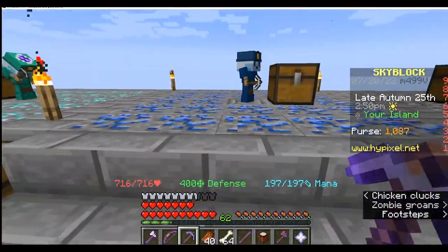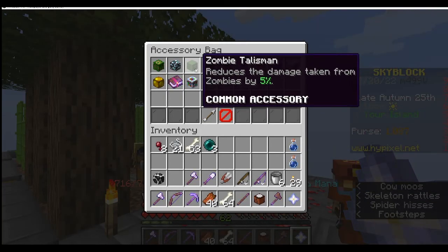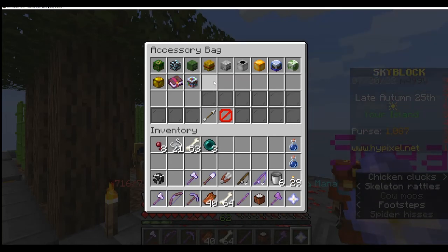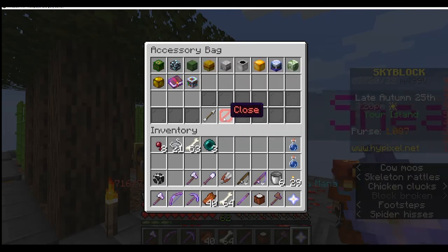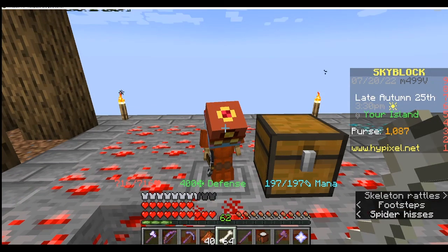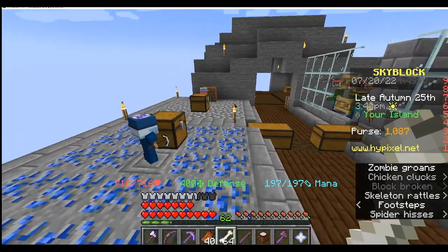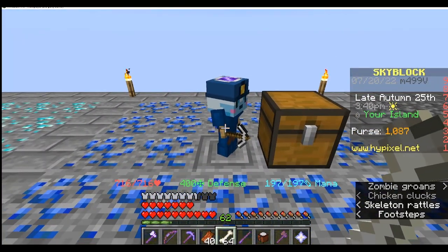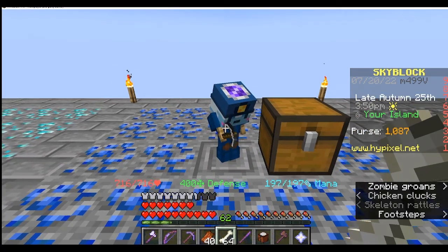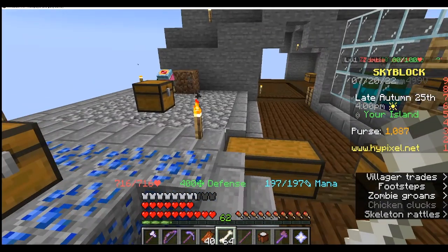Each one of these minions can do lots of things. In this game we have talismans, which are basically small power-ups. To actually use your talismans you have to get an accessory bag. The accessory bag — you can only get it until you get a high enough level on this redstone minion. That's why I have a redstone minion here, so I can upgrade my accessory bag. I have a lapis minion here because he focuses more on getting more experience. The lapis minion gives you a talisman which increases the amount of experience you get, but also gives you the recipe to making bottles of enchanting.